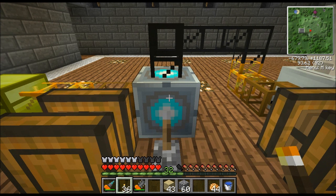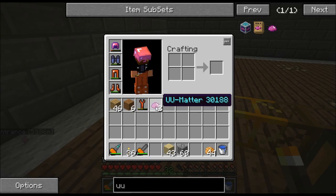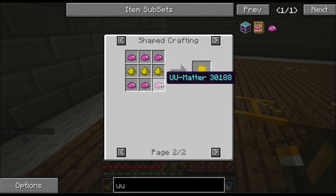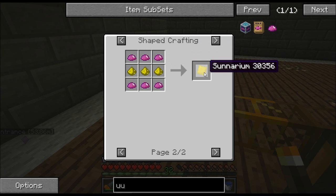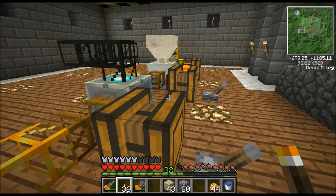The matter fabricator - what is it used for? It's used to make stuff called UU-matter. There are certain recipes that call for UU-matter. Here's an example: this thing right here, Scenarium - the only way you get this stuff is with six pieces of UU-matter and three pieces of glowstone. That's used to make high-end solar panels. There are a lot of other recipes - you can make sapphires, ender pearls, blaze rods, all kinds of things.